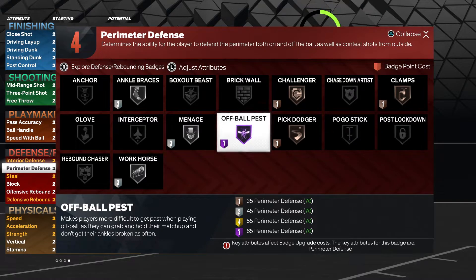I don't really think this badge is a necessity to waste points on going to Hall of Fame. I would really recommend this for those lower-rated defensive builds because you're going to have only about seven or eight points — maybe five to four left over once you get challenger, clamps, ankle braces, or pick dodger. You might as well put those points on something you can actually use to play better defense. I'm talking primarily to people who play Rec and Pro-Am. If you play Park, off-ball pest probably isn't as viable — but for those of you who do play Rec, you're going to get a lot of use out of this badge on the gold level.